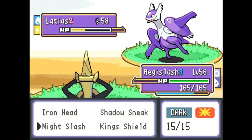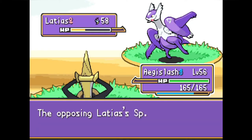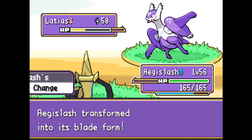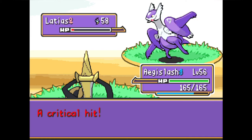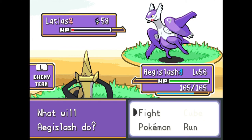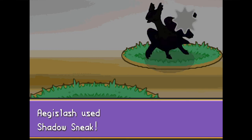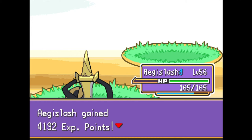We bring Aegislash back in, predicting Latias will move first, but it goes for Calm Mind instead. Aegislash being in the Defense Stance makes the AI recognize it can't deal enough damage, which is why it opts for Calm Mind. Aegislash switches into Blade Form and attacks with Night Slash, landing a lucky crit but still not enough to take Latias out — a testament to Mega Latias's insane Defense stat. But it's low enough that we finish it with the priority move Shadow Sneak. Tessie's ace Mega Latias is down.